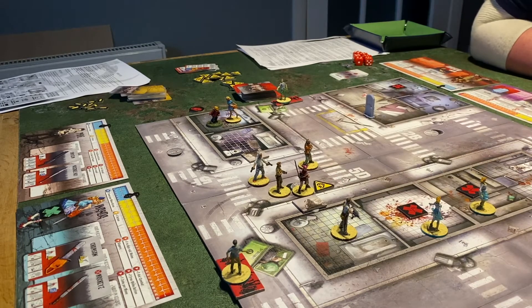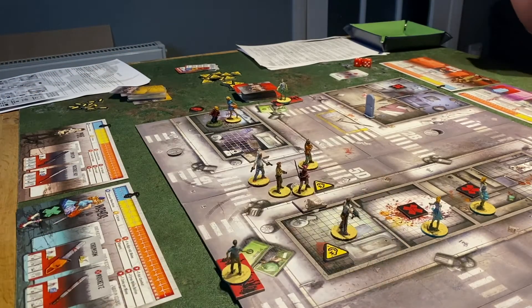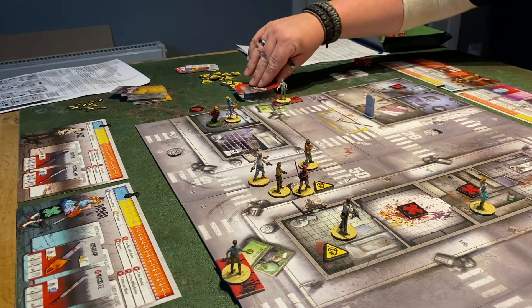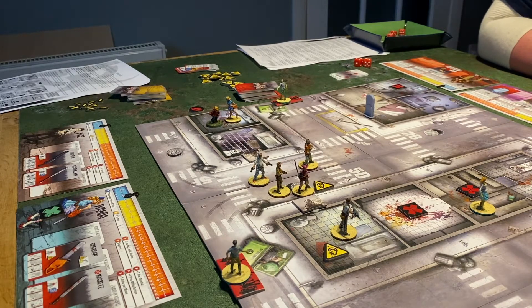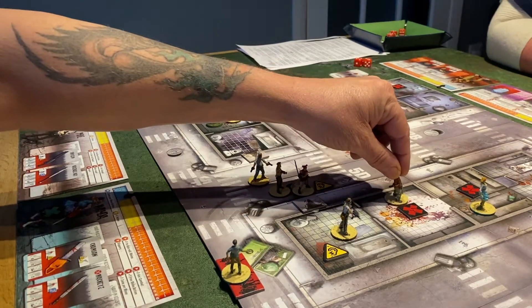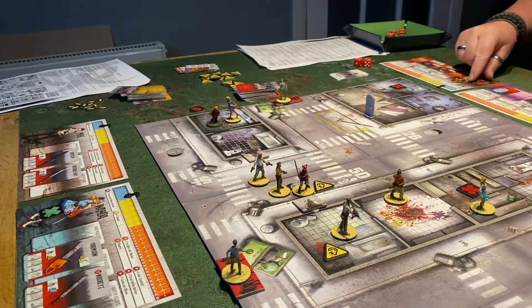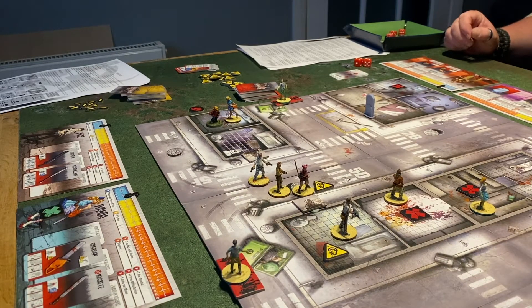Doug double-moves in, takes a shot — kaboom, clears it out! Third action to search gets plenty of ammo, which is very nice for the sawn-off shotguns. Ned takes his free search, finds a fine pen. Second action moves him forward, third action searches and he gets a flashlight. That's a useful find. He's ready for next time.